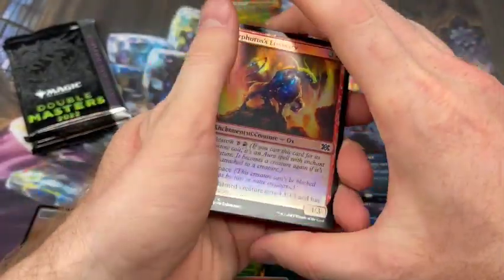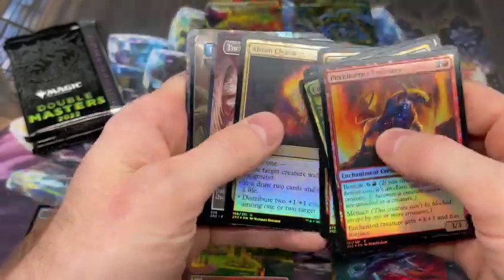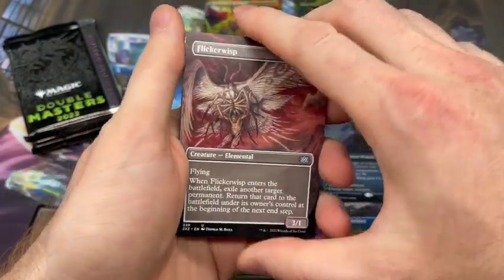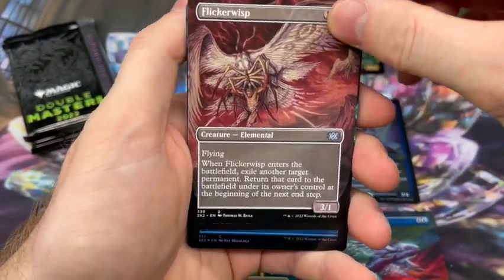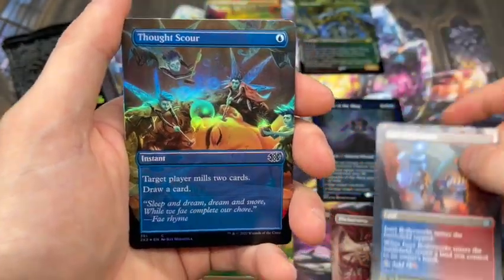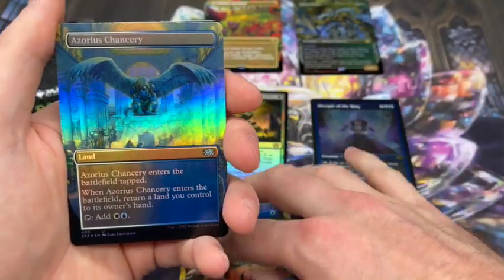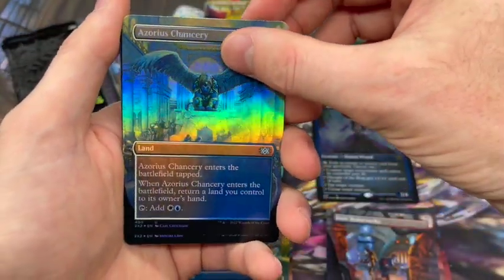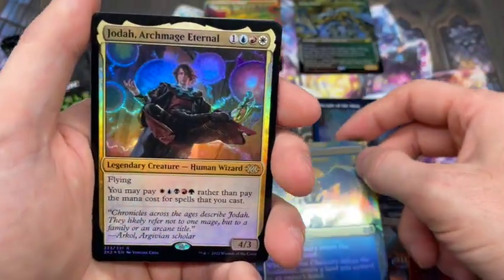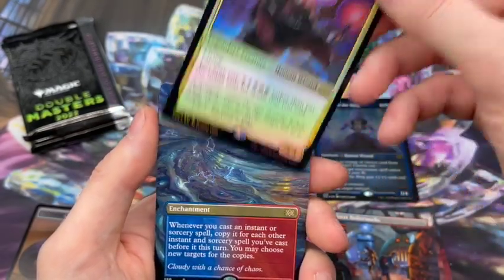Pack two of box two - what are we going to pull? We'll start with the Flickerwisp - awesome art, stuff nightmares are made of, very cool. We got another Thoughtscourer this time in foil. Azorius Chancery, very cool. First rare for the pack is foil Jodah, Archmage Eternal - actually kind of looking at him as a potential commander, so I'm glad we pulled him.